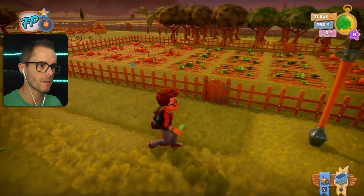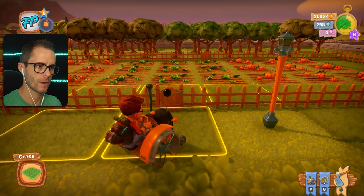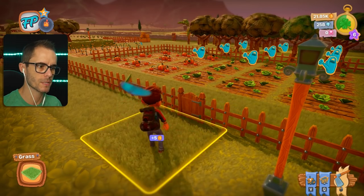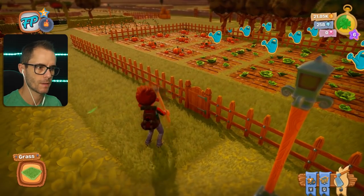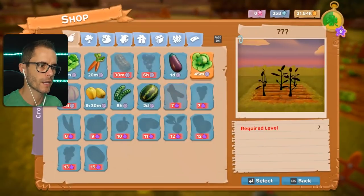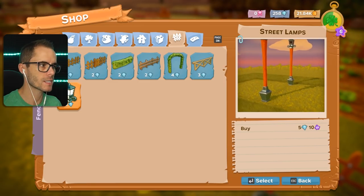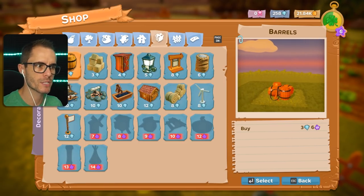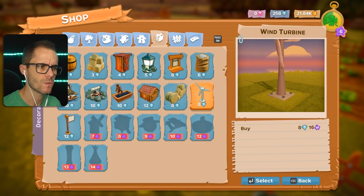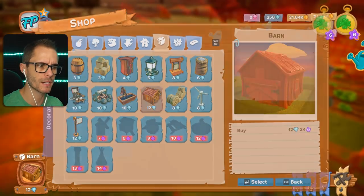I want a bit of a path going this way. Wrong button again — yes, I want to recycle this tile. I just wasted 10 gold. Okay, shop! That's what I want to do. Look at all these different types of fences — there's street lamps, wind turbines. There is so much stuff I can use now. I reckon we should put a barn in somewhere.